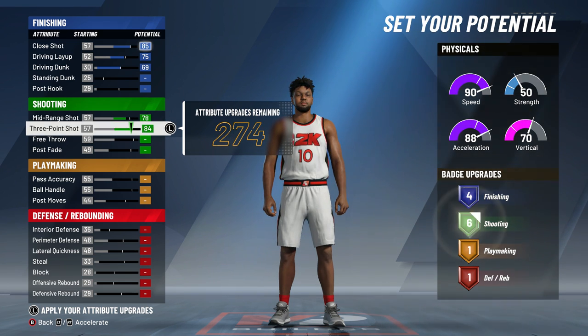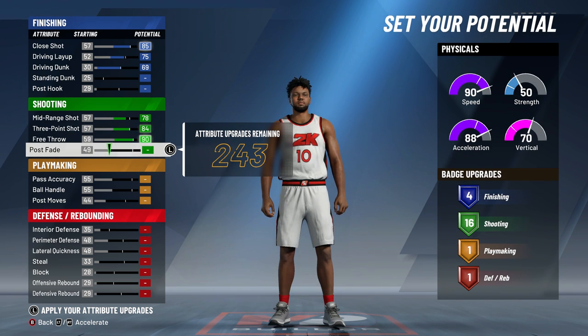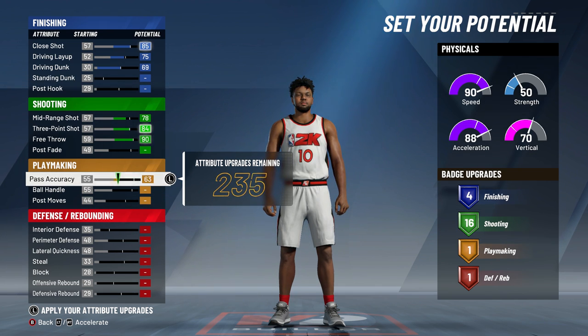Just follow along with the video closely, because I think if you put too much on one particular attribute it's going to make you a playmaking shot creator and not a three-point playmaker. You also can't put your mid-range all the way up.